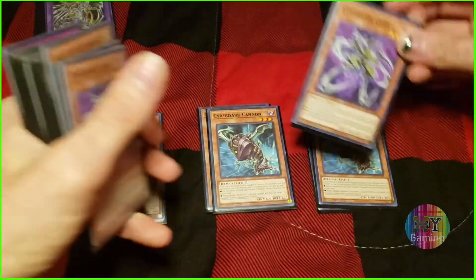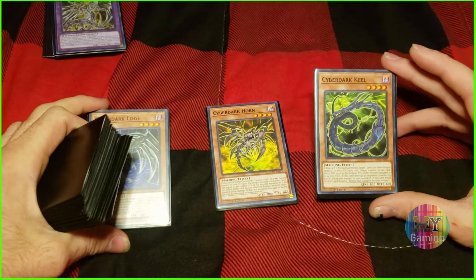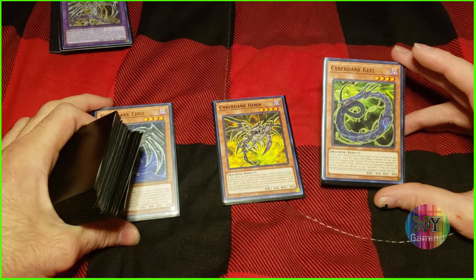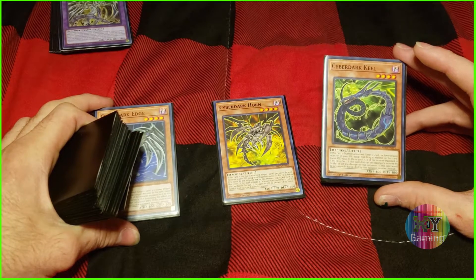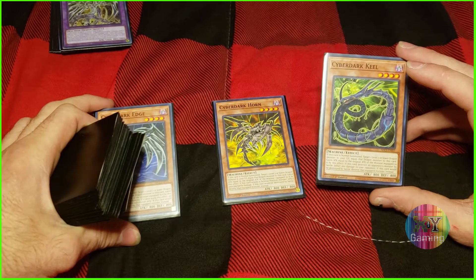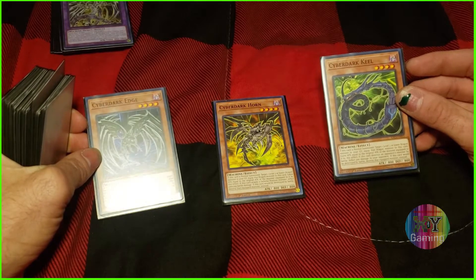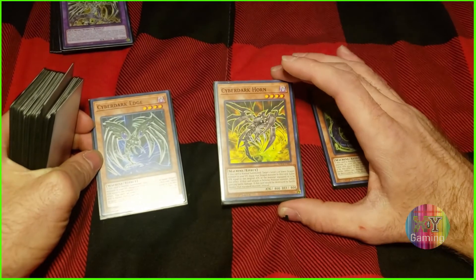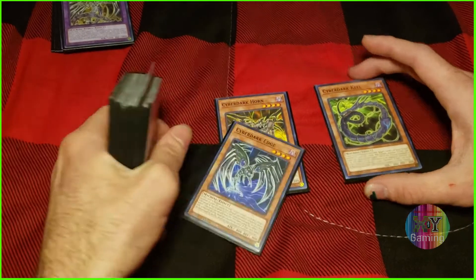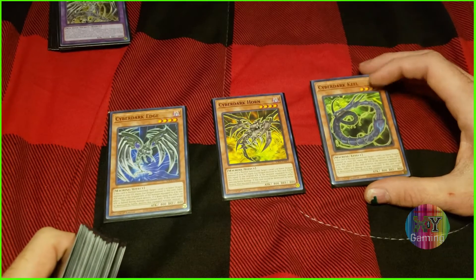Each of them shares the effect that if the card is normal summoned, you target a level three or lower dragon monster in your graveyard and equip it to this card. It gains the original attack of that monster equipped to it by this effect. Also if the Cyber Darks would be destroyed by battle, you can destroy the card equipped to it instead. They also have their own unique effects: Cyber Dark Keel inflicts 300 damage if it destroys an opponent's monster, Cyber Dark Horn does piercing damage, and Cyber Dark Edge can attack directly but has its attack power halved during damage calculation.